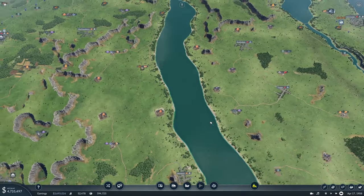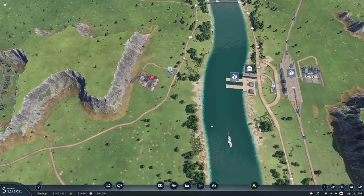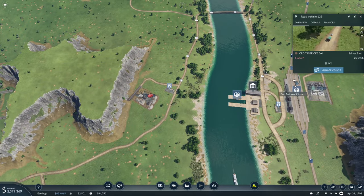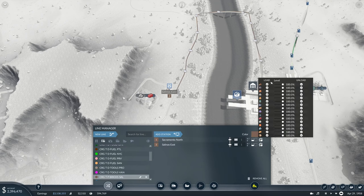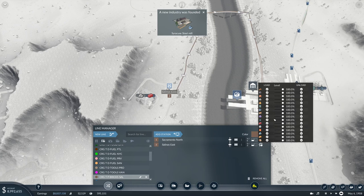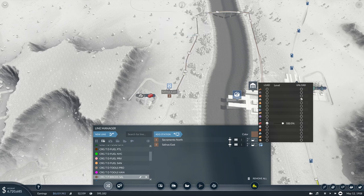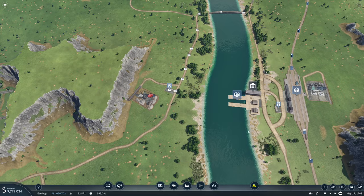Up here on this line, in Sacramento North we want to load that and unload bricks. And in Salinas East we want to load bricks and unload — load that stone. Okay.